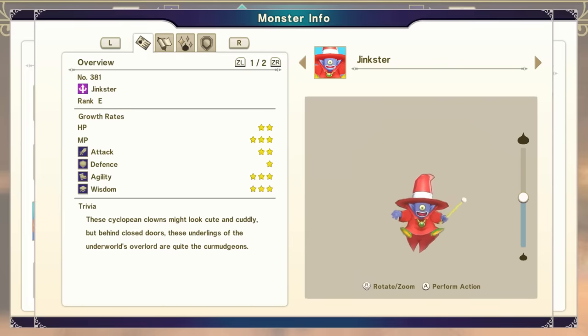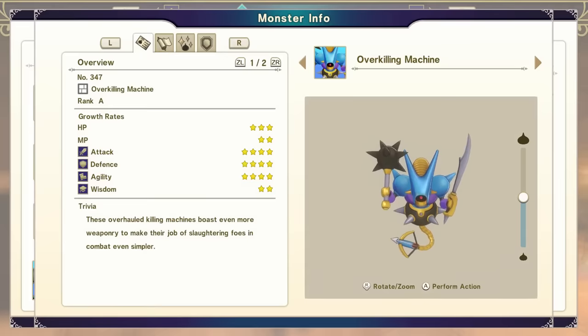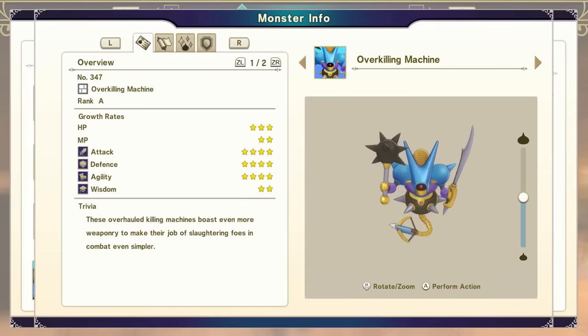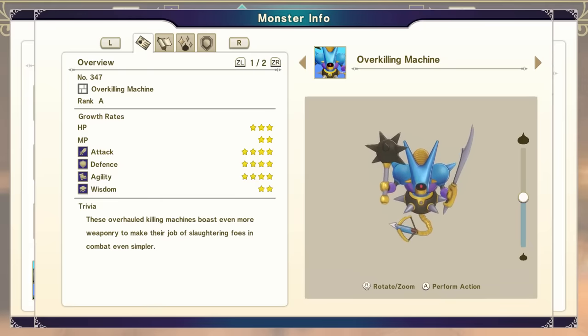It's basically a recoloring of that Blue Magician monster, so it should be easy to pick out which one you want. At this point, take the Jinkster and combine it with the Maniacal Mole to get a Jugular Joker — a Rank B monster, very nice if you want to keep this on your team for now. But we are going to move on: combine the Jugular Joker with the Killing Machine to create an Over Killing Machine. This is a Rank A monster — very nice if you want to stop here.